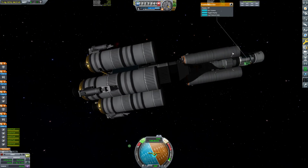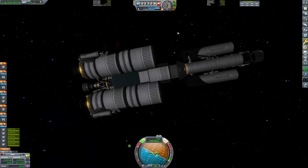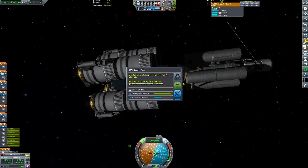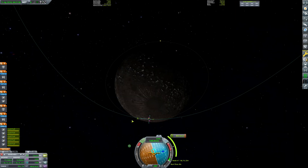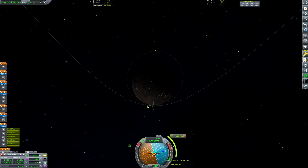Temperature: 18. Pressure: 27. Gravity: 45. Extremely nice. Seismic — I don't think I can do that. Okay, in that case I'll just circularize.